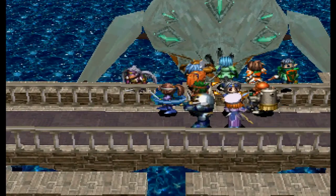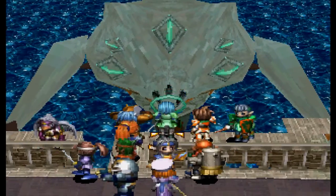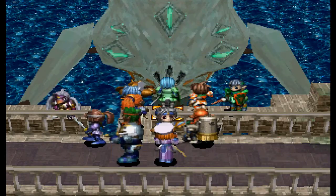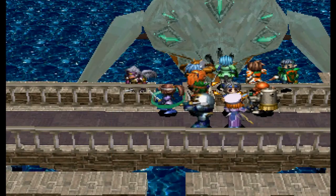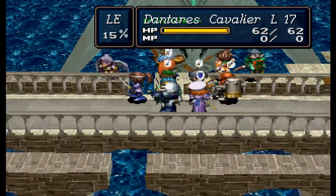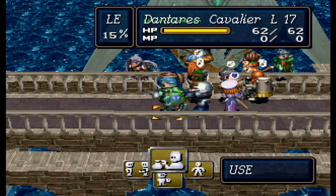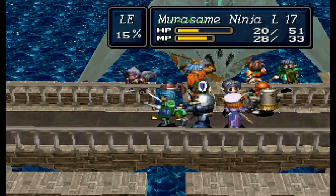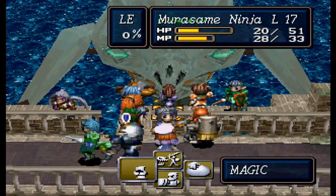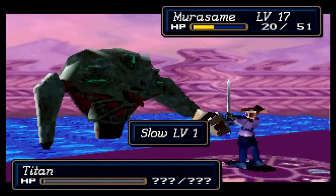When does Murasame get a go? Thirty-three — that's pretty early. Shouldn't he have already gotten a turn? I still think getting slow on the boss is worth skipping an attack.